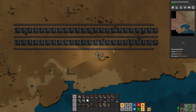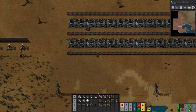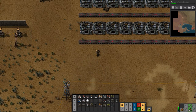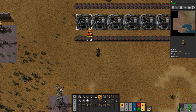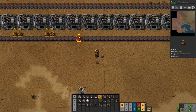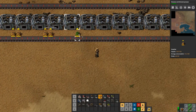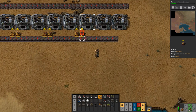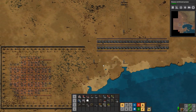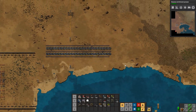So that is our furnace line. We should have brought more inserters, darn it. We're going to have to run back and get some more inserters before we can get this running for real. Okay, I am going to go over and get some, I'll be right back guys.